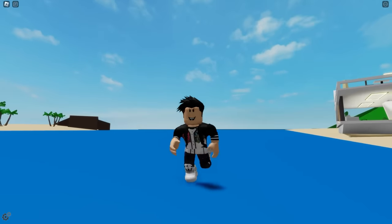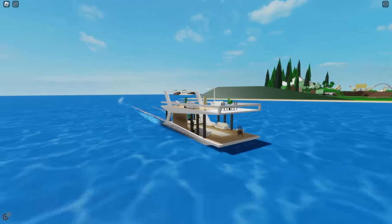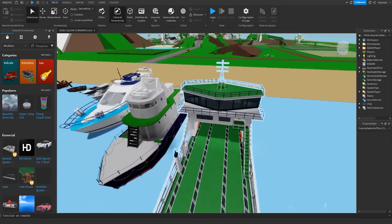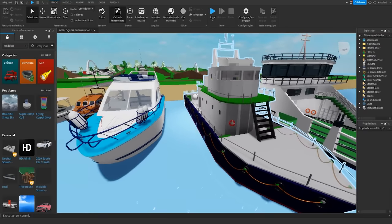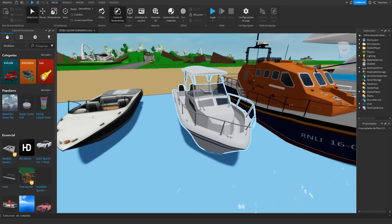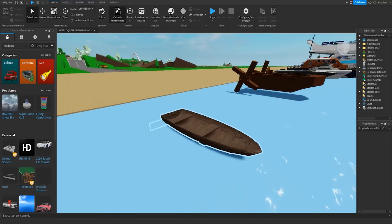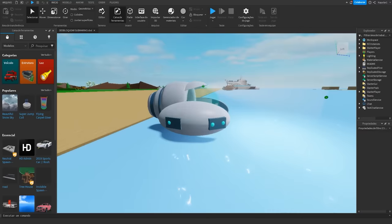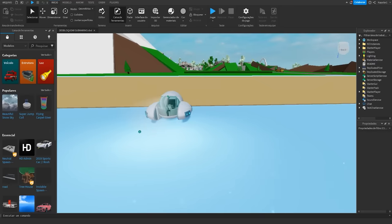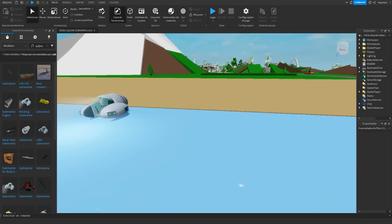Brookhaven's ocean would need to be deeper because a submarine needs to be underwater, obviously. I'm gonna put a submarine in Brookhaven right now. I've opened Roblox Studio and I've put several boats here — there's a giant boat that can transport cars, a professional fisherman's boat, a super luxurious yacht, a lifeboat, a normal boat, and a $1 tiny boat. And I put the submarine — look at this submarine, it's so cool. I'm going to search for more submarines here on Roblox Studio.